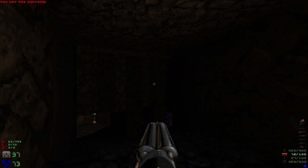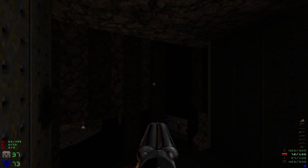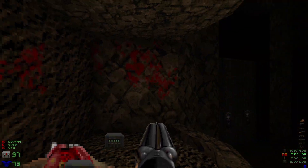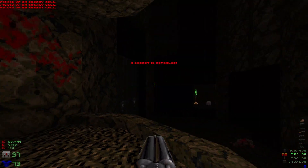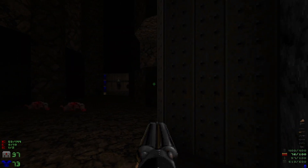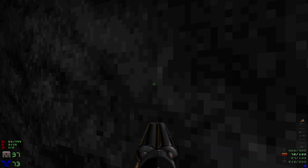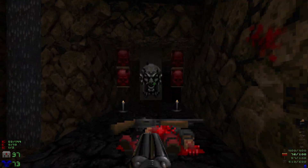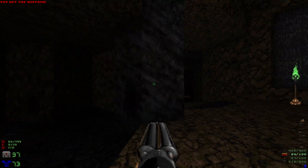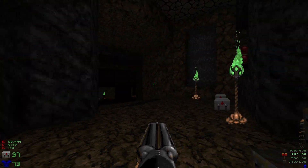Before we continue on, turn around — right where that revenant was there are some cells. If you angle yourself just right we can drop down here for a secret. We can't go through the red door yet, so let's head down. We're back at the starting area but we've got some steps that have been created right there.